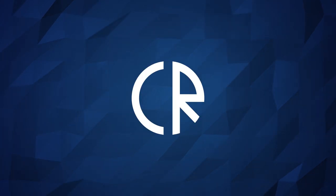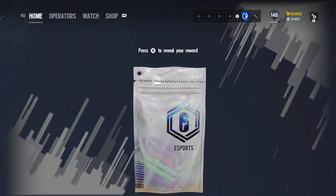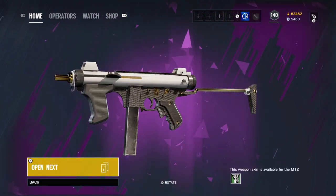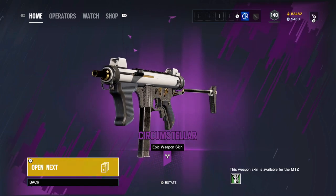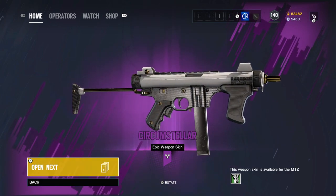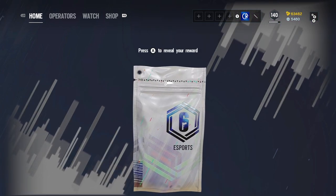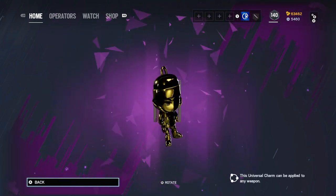Hey guys, it's Cor Ross and welcome to 6 News. Today we're talking eSports packs, as these packs have been massively buffed by the addition of paid content that was actually limited edition back in the day. However, you can now get for free by watching Rainbow Six Siege official Twitch streams. Right now you're actually watching me open two of these new eSports packs on Crimson Heist. If you had some of the old ones you hadn't opened, they have now been updated to these ones.